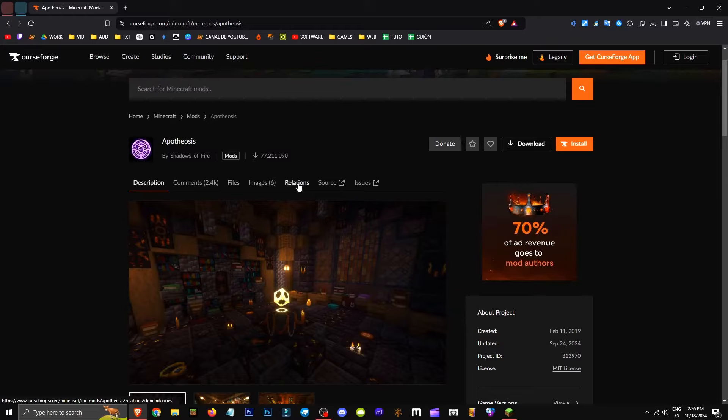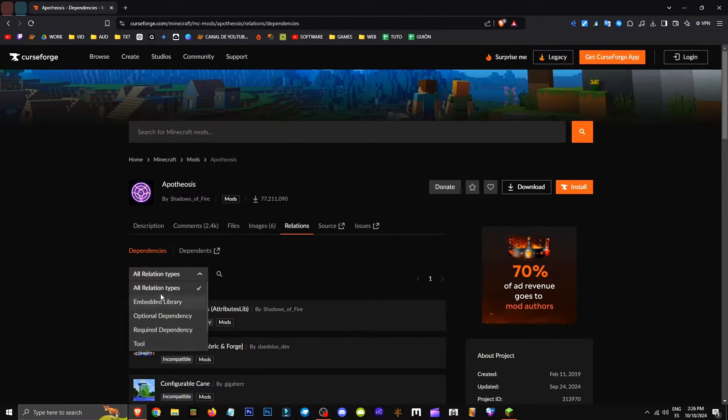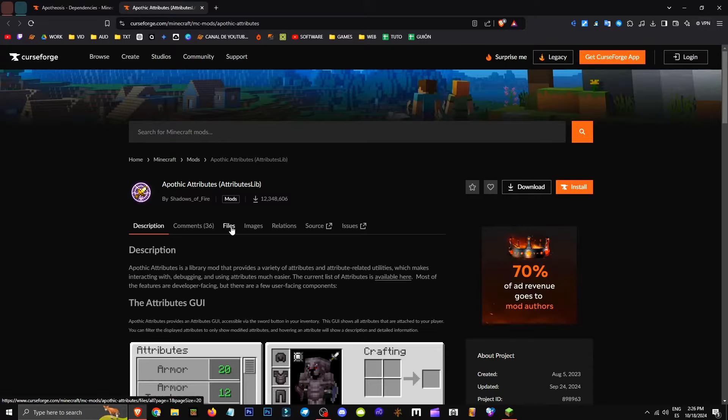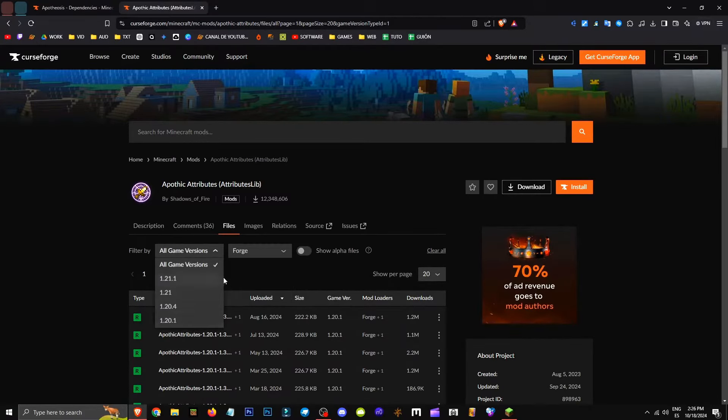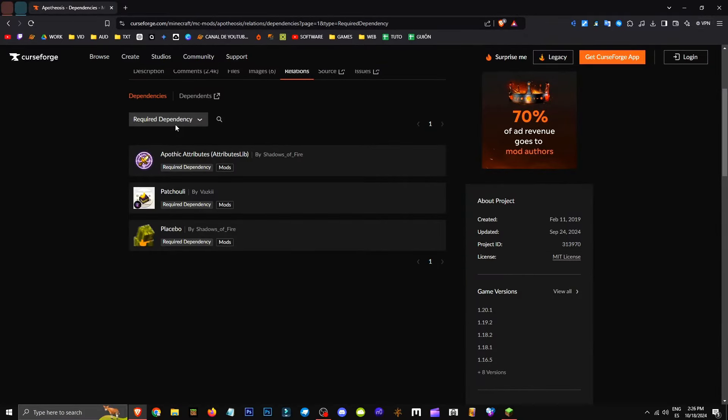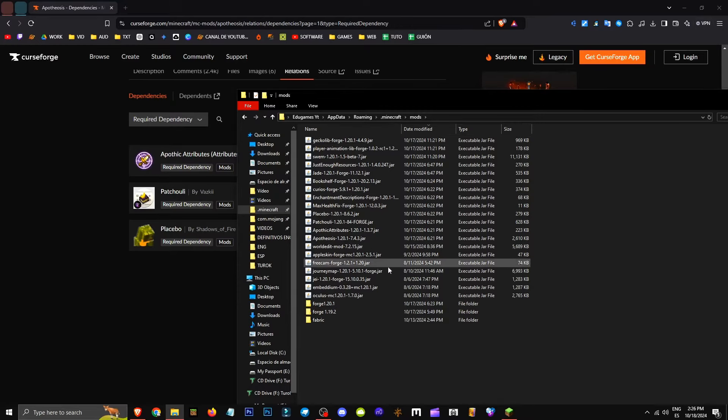Go to Relations, then All Relation Types, then Required Dependencies. These are the mods you absolutely need to run the game. You'll need to get these three mods one by one. For Apotheosis, go to File, then Mods. Select Forge, choose All Versions, pick the same version as Apotheosis, and click the three dots. Click Get File and save it in the same folder.